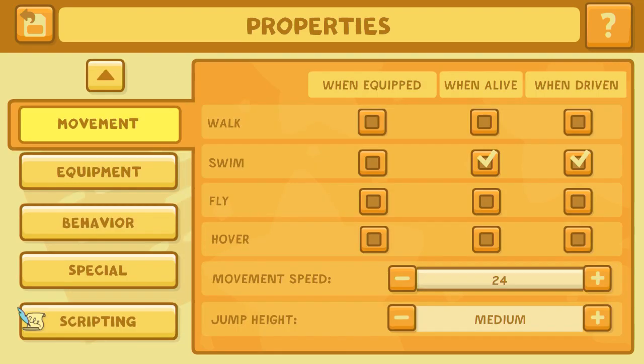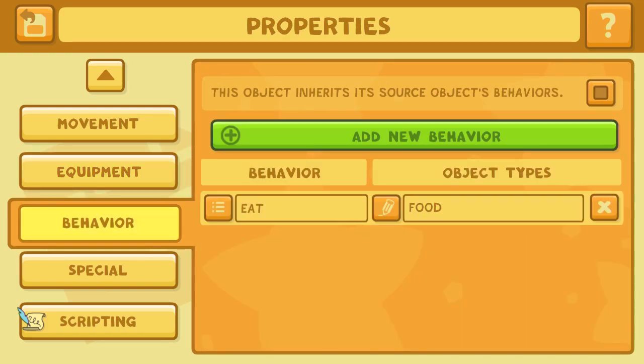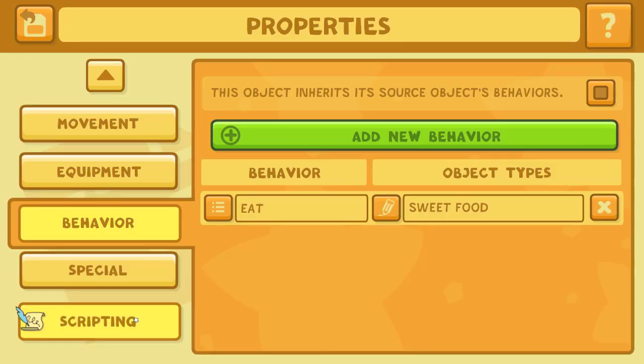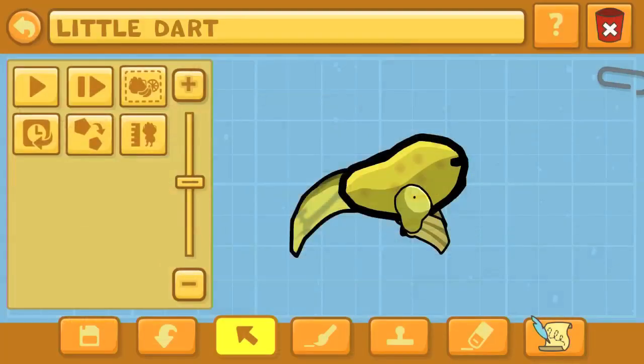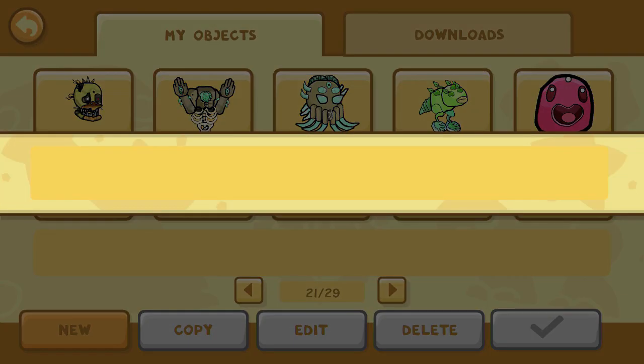Here in Scribblenauts it was pretty simple to create this early form of Dart, but the real meat and potatoes will come next when we create his fourth or fifth stage — more grown. I don't watch the show or have Netflix, so the ins and outs are kind of foggy, but research plays a part in all these creations. I'm adding a script for our creation to eat some chocolate — an obvious reference to the show. In the Behavior tab in the Properties Editor, you add a new behavior set for Eat, and it will eat the general category of sweet foods.